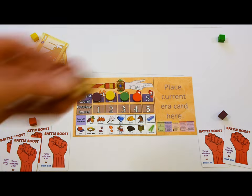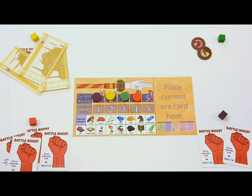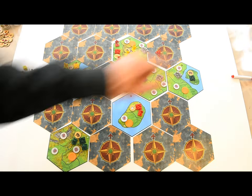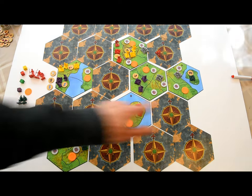Barbarians and pirates move before players, so players have an opportunity to react to their moves. The map is mostly hidden at first, and the east and west sides are connected to each other, so a player could move from one edge to the other.